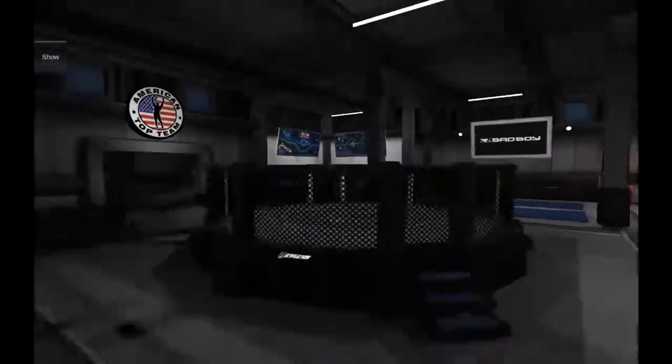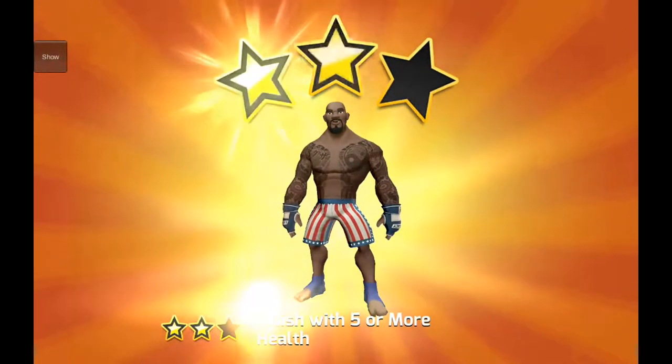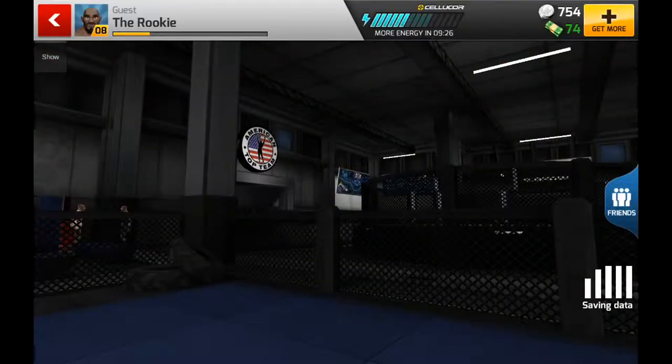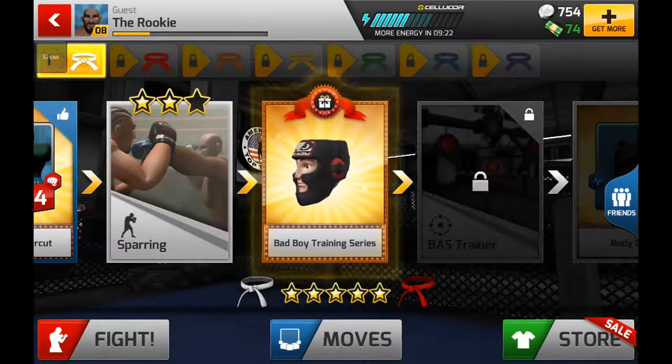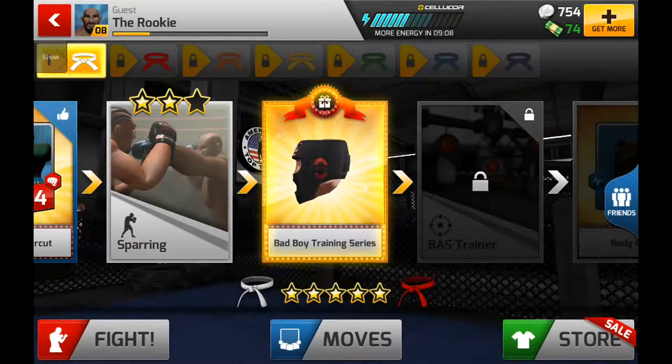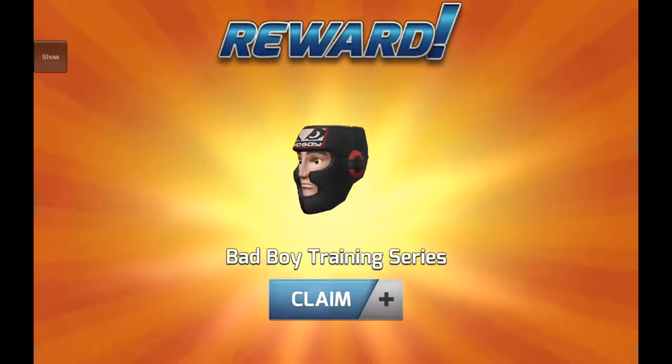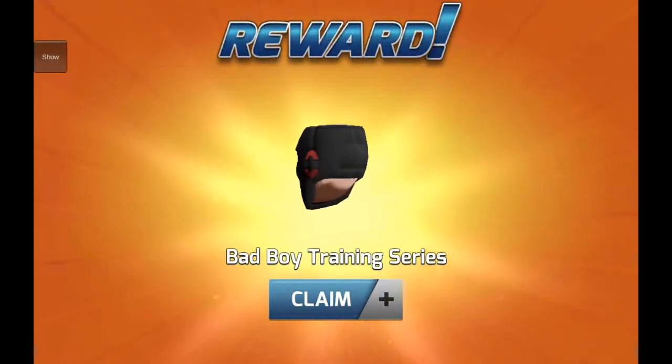So there you have it guys - those are pretty much the fundamentals of boxing as a discipline. There's a lot of power in boxing with combos and knockouts, but there's also the ability to defend very cleverly with the use of shields. It's a good all-round discipline - it doesn't have any leg moves and obviously no ground moves, but boxing is a very useful discipline with some really good secondary effects. We've just earned this bad boy training series head guard, so thanks for watching. Look out for my other videos covering the other disciplines, and hope to see you in the arena soon.